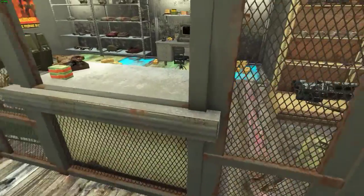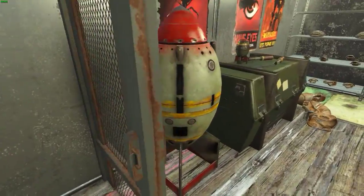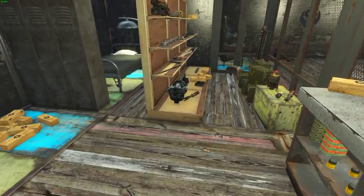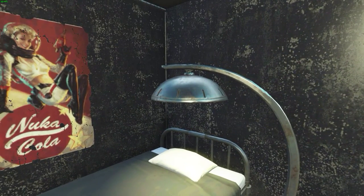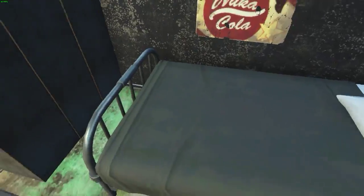Got a place to work on your armor and your weapons. And we have our own quartermaster down here. As you can see, he's fully stocked with armor, weapons, and all sorts of goodies. And he's even got his little cubby hole where he can sleep, with his own light.